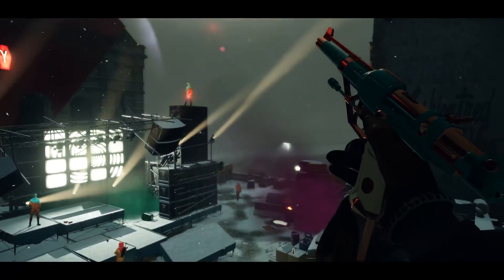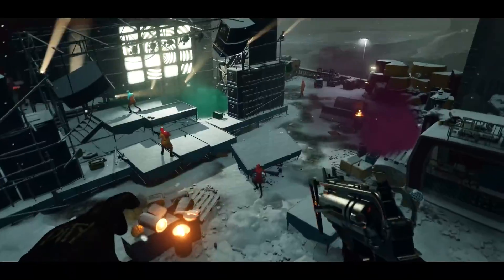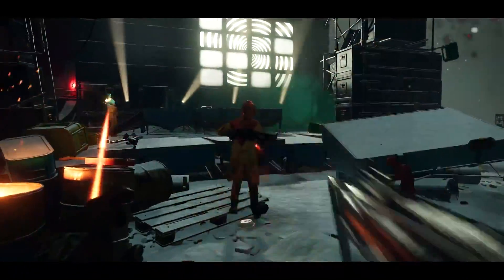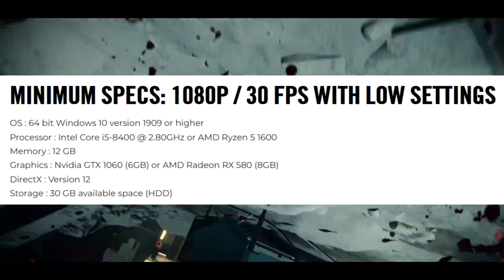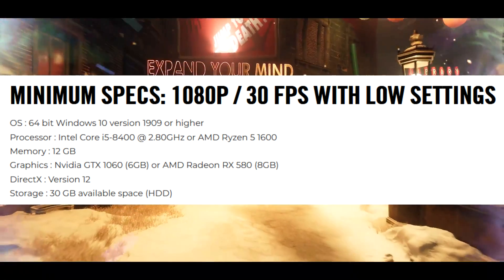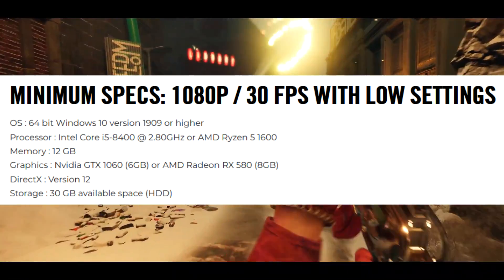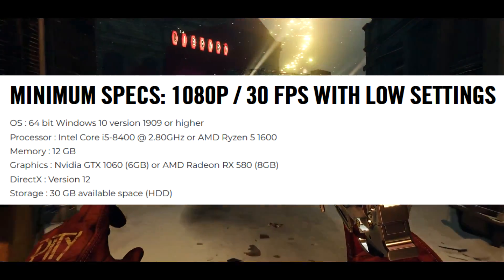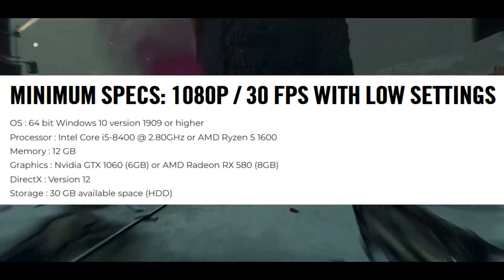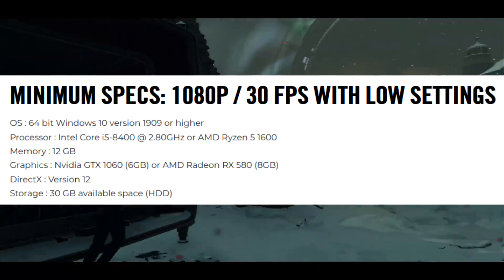Starting with minimum requirements, this targets 1080p at 30 fps with low settings — which these days should be the standard for minimum. It calls for an Intel Core i5-8400 at 2.8 GHz or AMD Ryzen 5 1600, 12 gigabytes of RAM — wow, 12 GB minimum is a little wild — and a minimum GPU of an Nvidia GTX 1060 or AMD Radeon RX 580, which is pretty tame. But 12 GB minimum RAM is quite high.